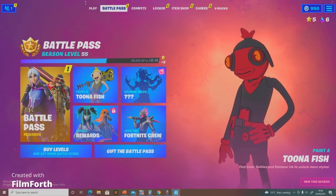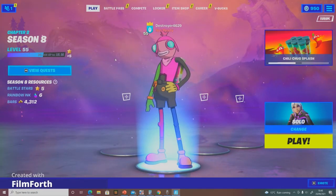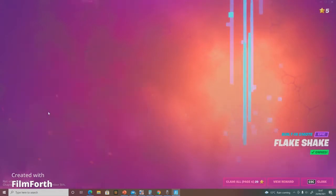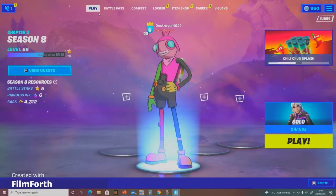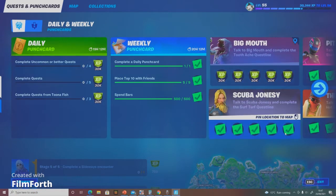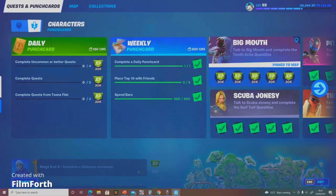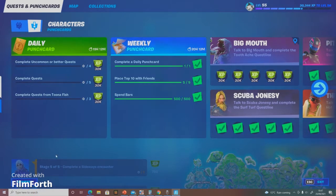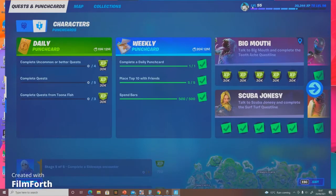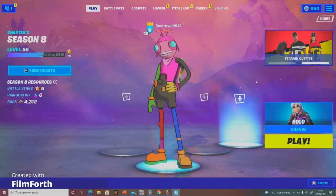Next up is the XP — finally it has changed. I've been trying my best and I'm only level 55 by this point, when I should be like level 75. It dropped so much but now it's coming back. They've increased it to 30,000 each, and these are now XP not bars. There's also a new NPC called Big Mouth you can find by the orchard and the pizza place.